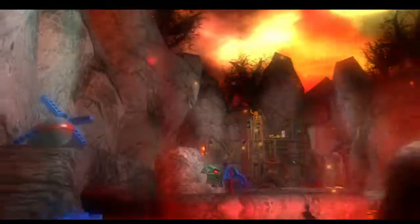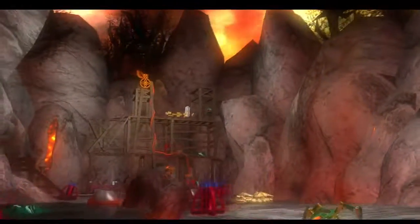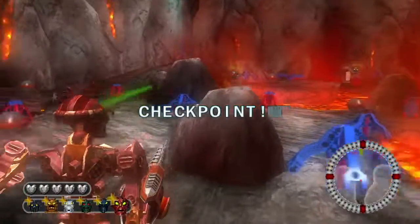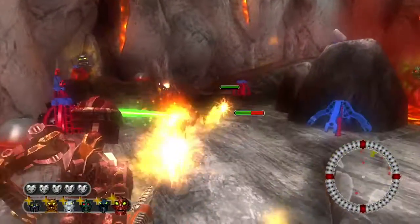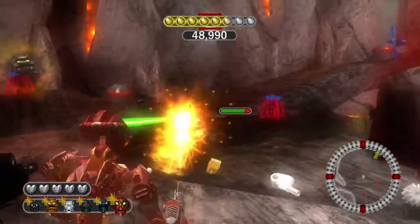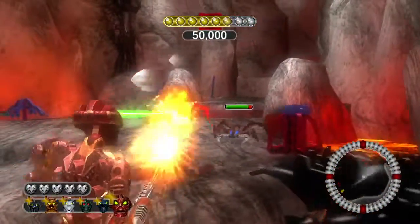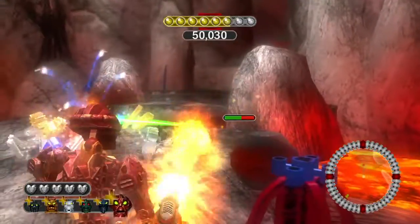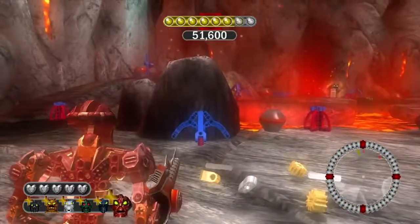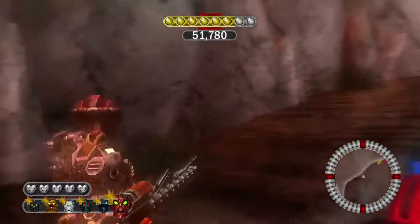We are here at this new checkpoint. There is a total of two silver canisters in this zone. Later on we'll be facing off against a new type of Rocky enemy — we've already seen white and blue, and I bet you might already have a clue of what color is going to be next.